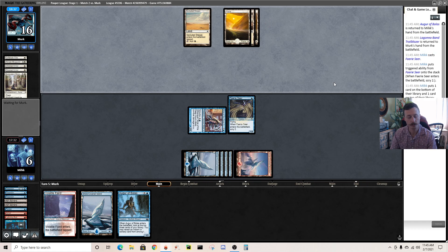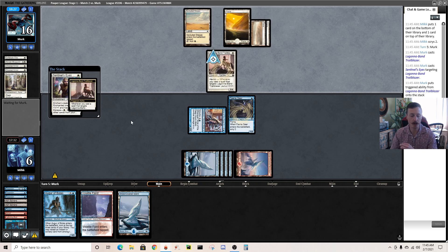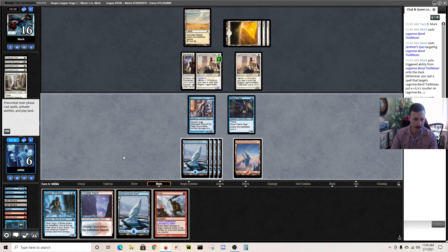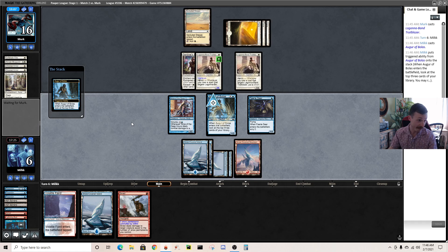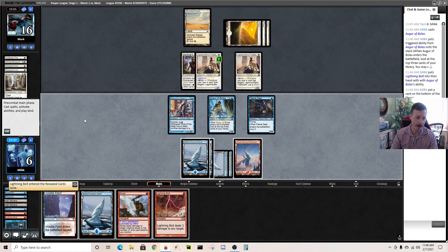I have another Faerie so I can counter a two-drop. I'll counter the creature rather than bolt it. Come on — Ninja off the top please. Okay, I'm at two life. Do I have them dead next turn? Yes — I have a Bolt and Spire Golem, and that should lock it up. This game was absolutely scary. Found the Skred off Augur, found the Curfew just in time. Now in game three they'll hopefully mull into four or five and we'll win.